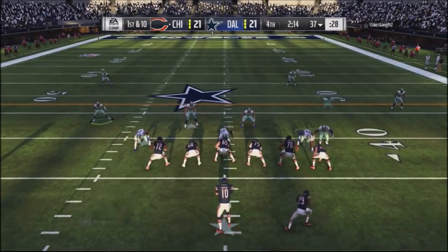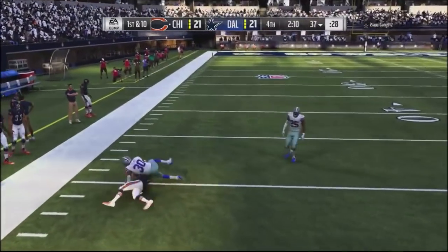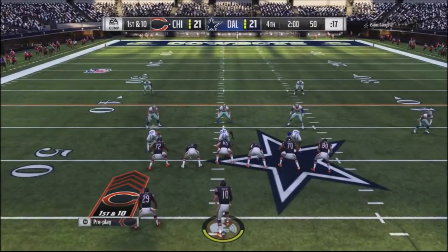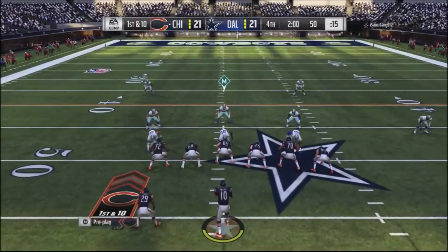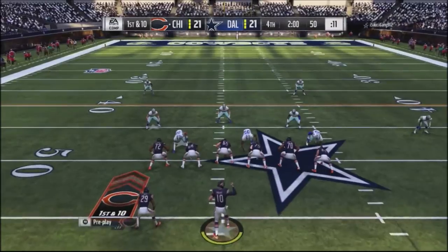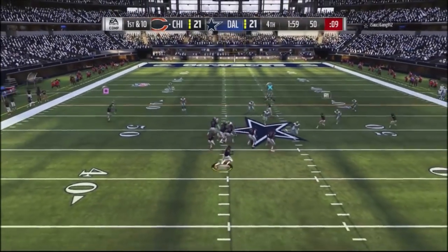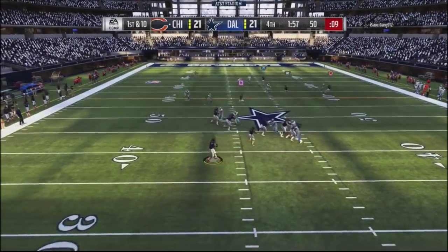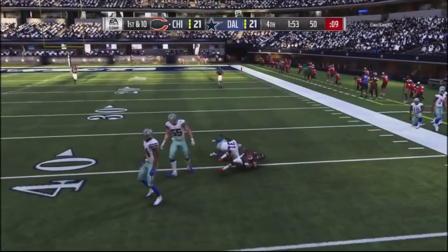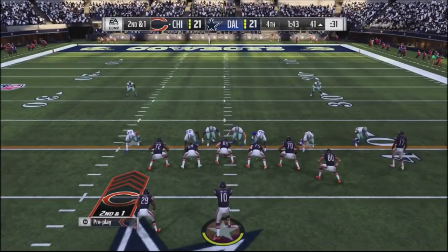I go into the angle post — actually a bad decision since he was usering the corner route, but I'm able to complete it. He should have picked me off. I go into corner strike out of trips, block up my guys, streak my tight end, drag up Robinson. It's man coverage so I drop it down to the drag route and pick up eight yards while the clock is just ticking down.